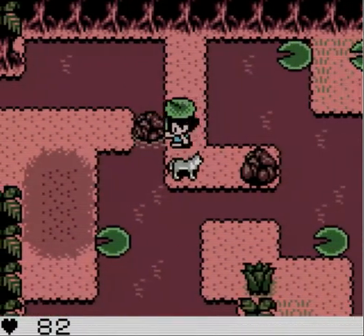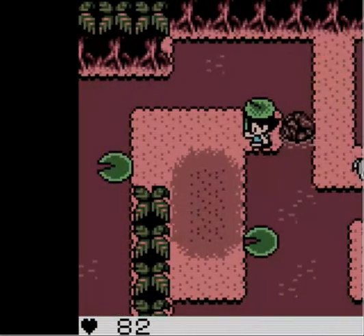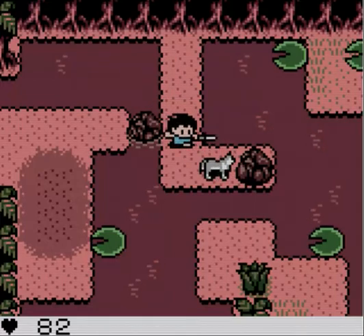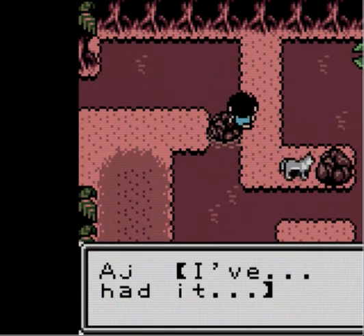Oh no - a wolf! I better save state because this wolf killed me last time. They don't mess around - they do a lot of damage. Nope - 30 damage, I'm dying. Yep, dead. Let me use a save state. Why didn't you fall in the water? I'm literally pushing you in there. You know what, screw it - I'm not gonna kill it.